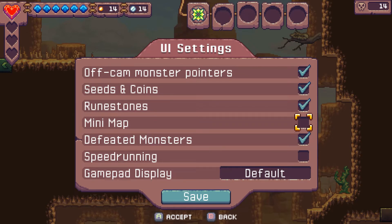Mini map is unchecked — I unchecked that because having a tiny map tucked in the corner doesn't do me much good. If I want to use the map, I'm going to use the full screen version. So I just want to look at the full screen.